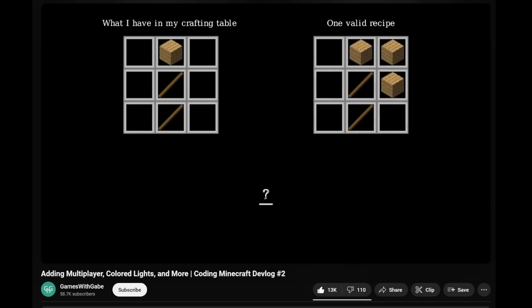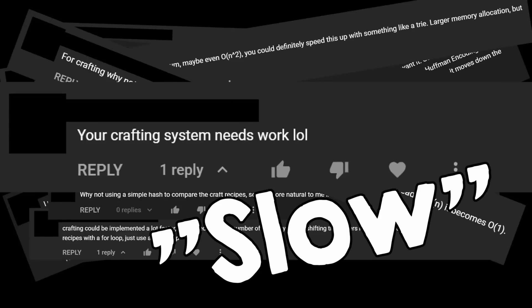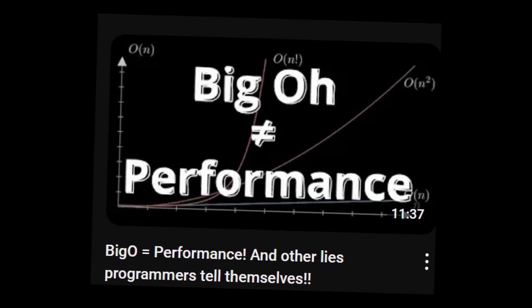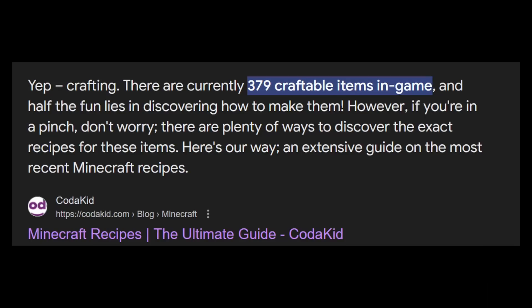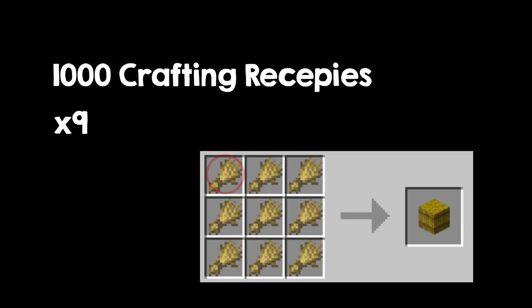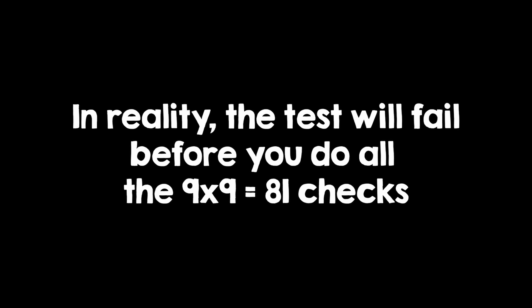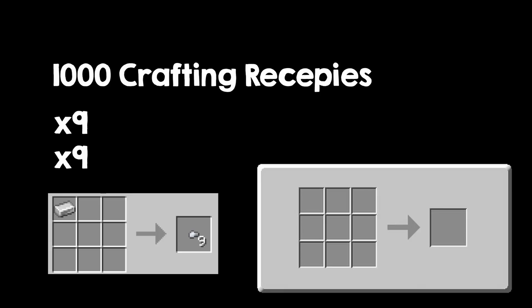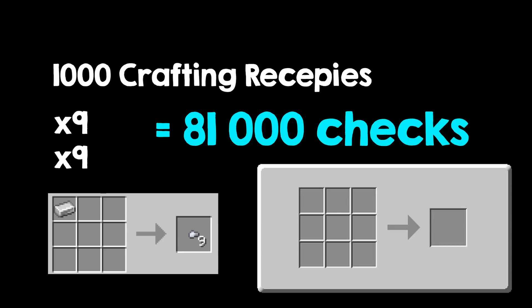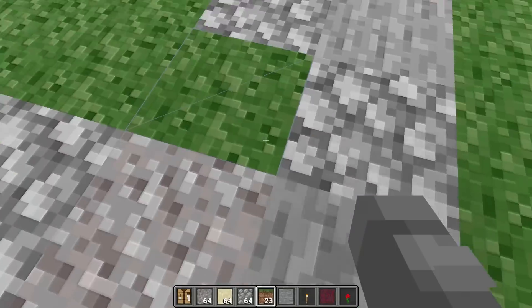Finally, we can do crafting. I remembered a video from Games with Gabe where he also implemented crafting in his Minecraft clone, but got negative comments about his method — he searched the entire crafting database in every possible position to match a recipe, and people said this was slow. That is not true. The complexity of the algorithm is bad, but the number of crafting recipes is small. Let's say 1,000 recipes — an exaggeration — checked in every 9 possible positions in the crafting grid, with 9 checks per position. That's still only 81,000 comparisons, run once per frame, and the real number is way smaller. So I also just did brute force — and if you say it's slow, just add a few hundred recipes and see if you notice any lag while crafting, because you won't.